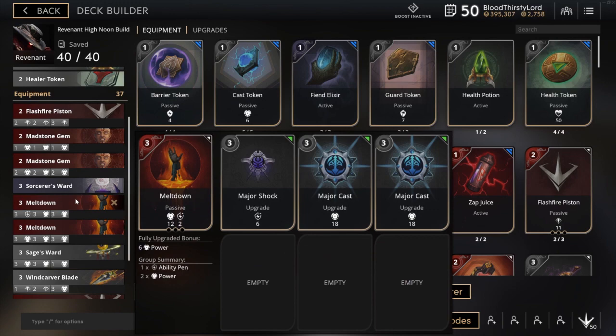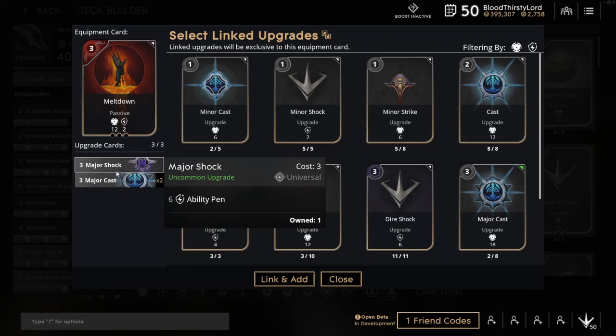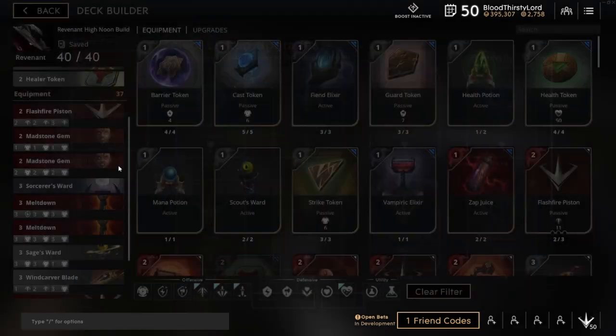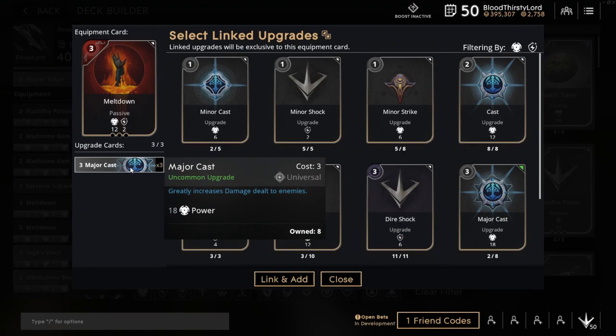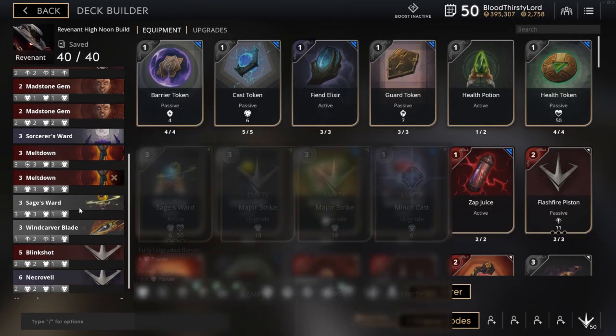Then we move on to more damage output and penetration through ability, and that is the Meltdown cards. Initially 12 power and 2 ability pen; once fully upgraded, gives you 6 power. These upgrades are 2 major casts and 1 major shock with 6 ability pen. The other Meltdown is just pure major cast as the upgrades, and they're pretty high cost cards at around 12 each.